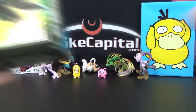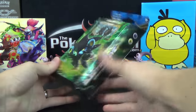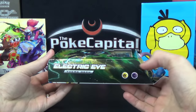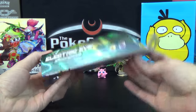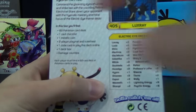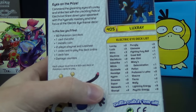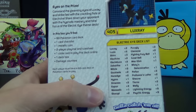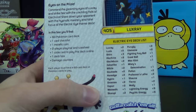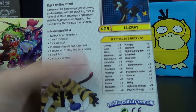We're gonna start things off slowly here with a theme deck of Breakpoint featuring Luxray — this one is called the Electric Eye theme deck with psychic and electric types. On the back it says: Eyes on the Prize. Command the gleaming eyes of Luxray and strike fast with the crackling fists of Electivire. Steer down your opponent with the hypnotic mastery and total focus of the Electric Eye theme deck.